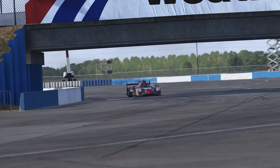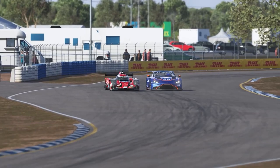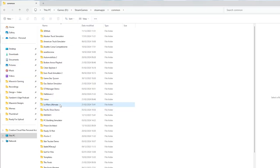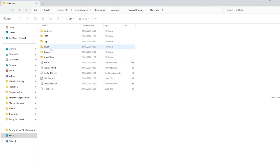For those last two changes — the gamepad and the Fanatec CSL Elite — just a note: if you have modified your controller settings, you will need to delete your current controls.json and your directinput.json. Those can be found in the Le Mans Ultimate User Data and Player folder.